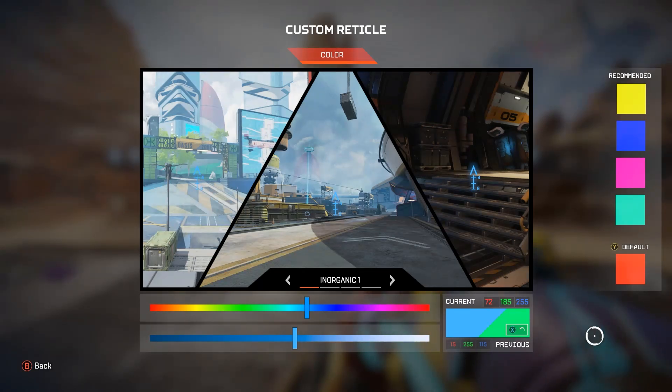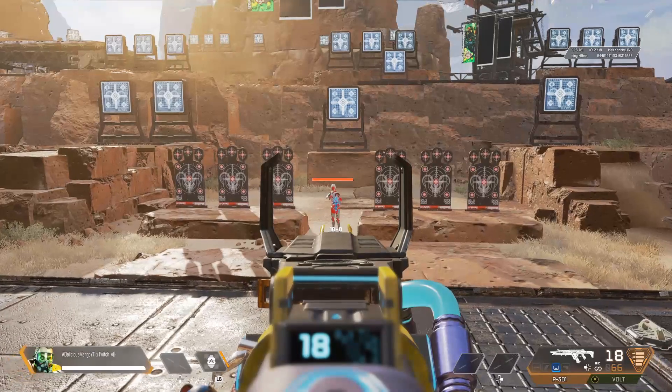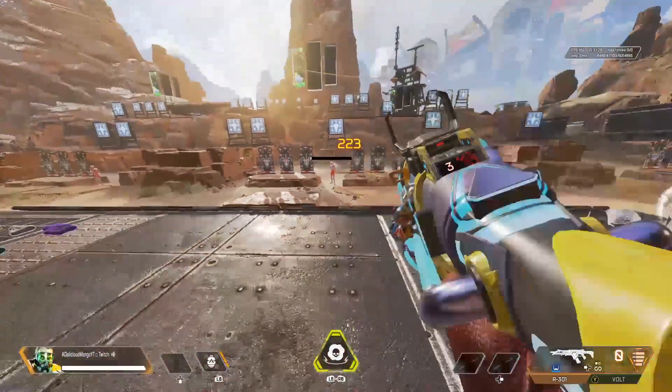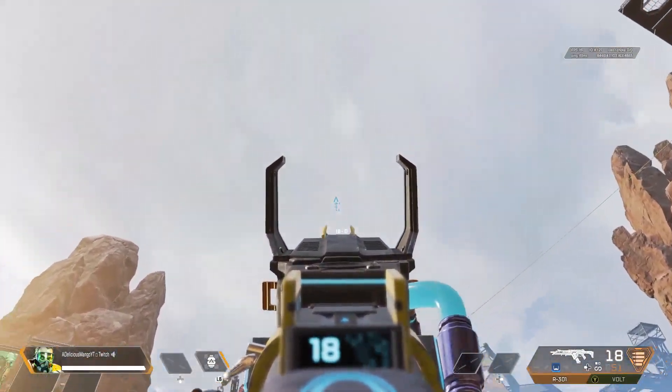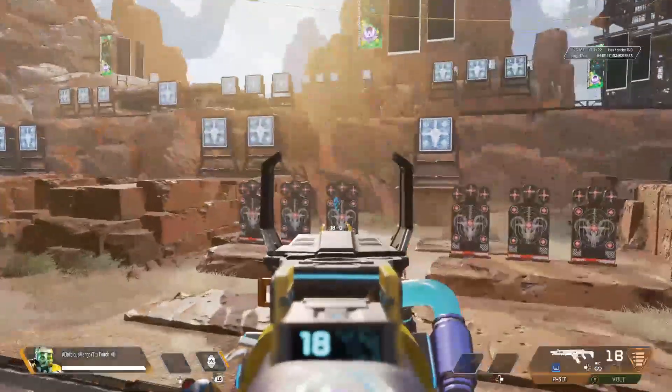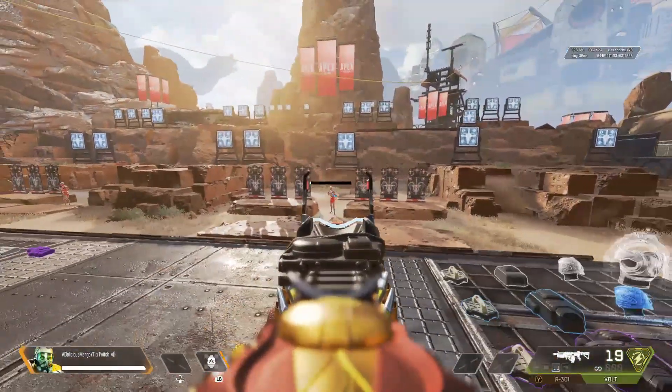This one is a blue that matches somewhat my PC setup, but it's recreatable on console. 72, 185, and 255 is the code. Blue is probably my favorite because that's what I run on PC. While you may not be looking at the sky too much, you can see that even if you do look at the sky, it's pretty easy to see. On PC it has that kind of glowy feature to it, but on console you really don't need it.